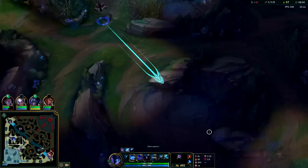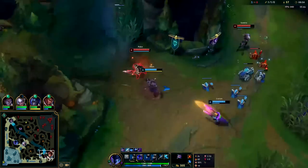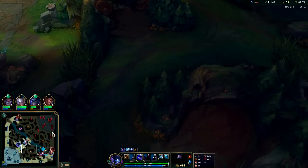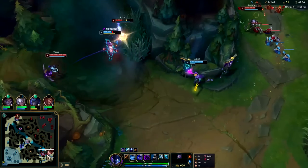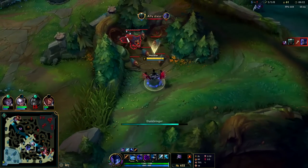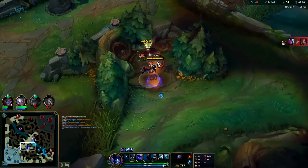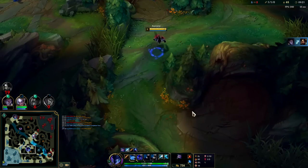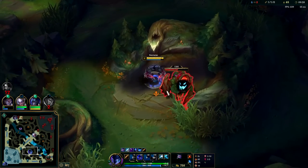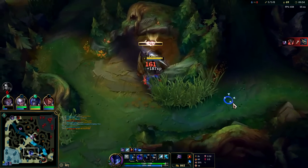It happens sometimes — sometimes you don't have gankable lanes. Bot lane is gankable right now but I don't have my R. If your R is on cooldown and you don't have boots on Nocturne, there's really nothing to gank with. This is the downside to shoving — you get ganked yourself. A big tip: shove the lane, but you have to do something off of it, because there's the inherent risk of getting ganked. If you just shove and that's it, it's pointless — you might as well just freeze near your turret and wait for a gank.